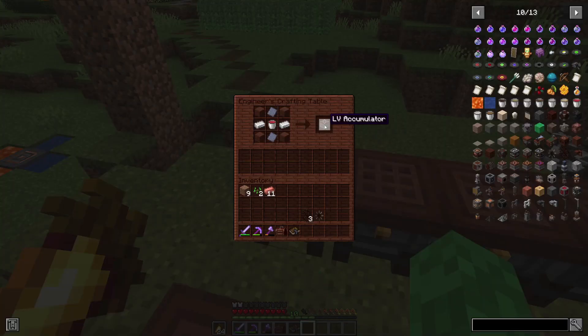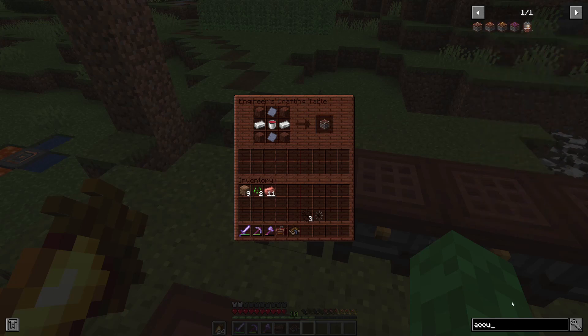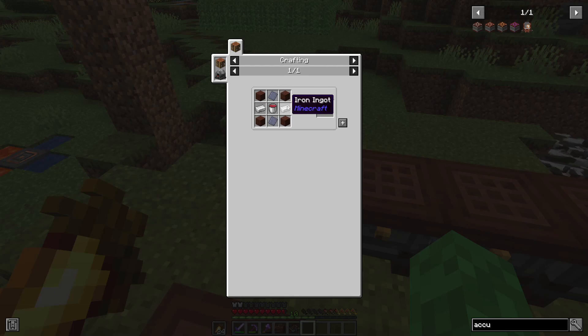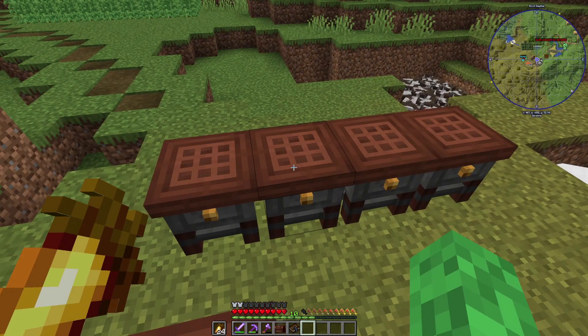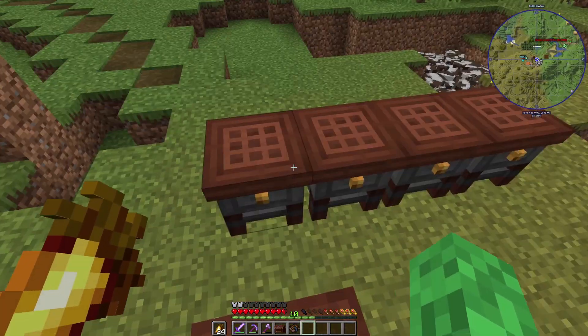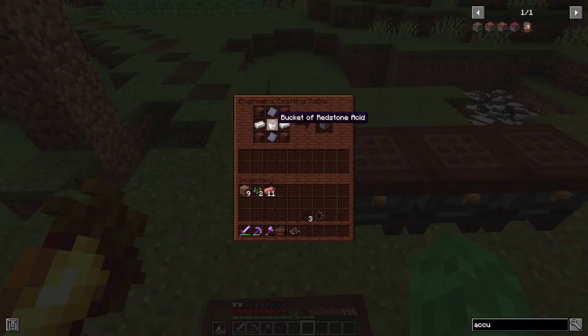For power storage, these are called accumulators — not batteries, though I had to remind myself. There are three versions: the LV accumulator (low voltage), MV (medium voltage), and HV (high voltage), plus a creative one we won't worry about. They all have similar crafting recipes but use higher tiers of metal. The LV accumulator uses iron ingots, lead plates, and a bucket of redstone acid. Redstone acid is made from four redstone and a bucket of water.